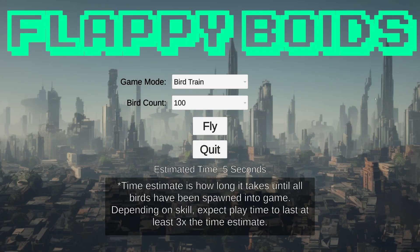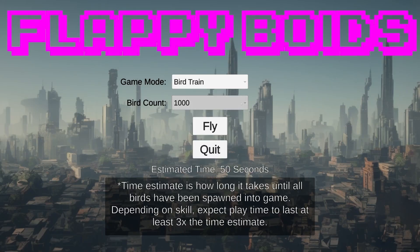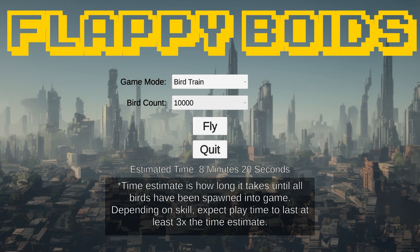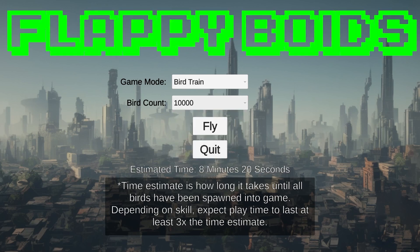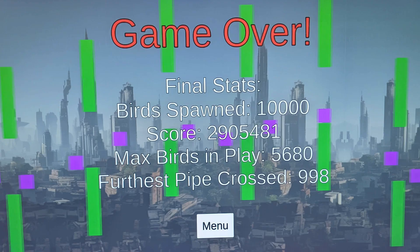This ended up being really cool because it turns Flappy Bird into a bit of a puzzle game where you end up in interesting situations, going back and forth trying to get that right arc through the pipes. The game mode has three options: 100 birds, 1,000 birds, or 10,000 birds, and it just keeps spawning birds until that limit is reached. The more birds you play with, the longer the game gets — I've only played the 10,000-bird mode once and it took me literally 30 minutes.